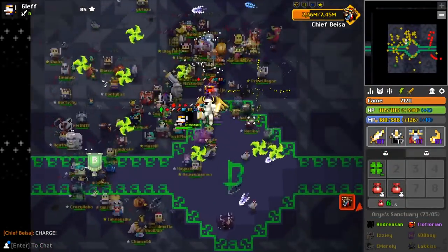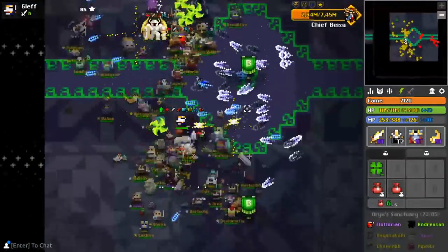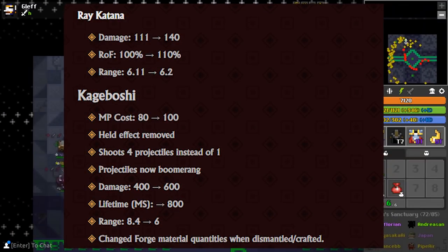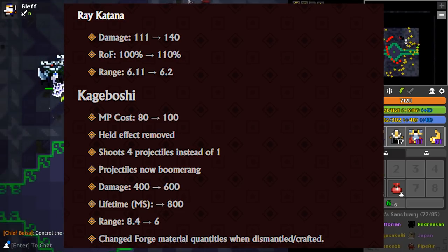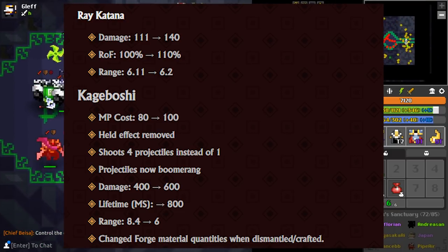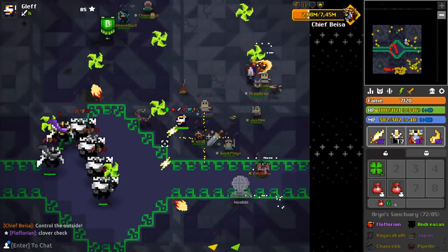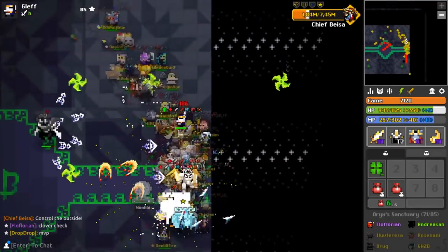The item rebalances — the most notable items are the Rei Katana, where they've increased the damage and rate of fire, and the Kagaboshi, which has been completely changed and now does a lot of damage, which is very nice. They've also changed the Vile Trap, Robe of the Mad Scientist, and the Enforcer.